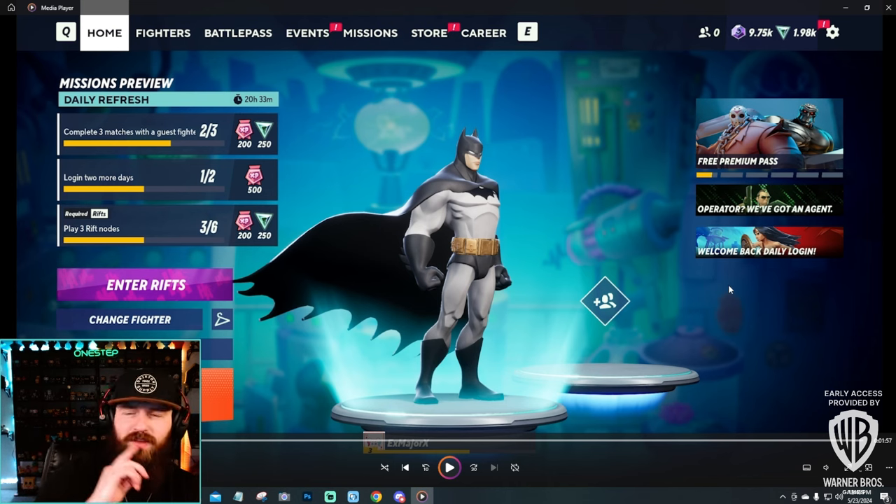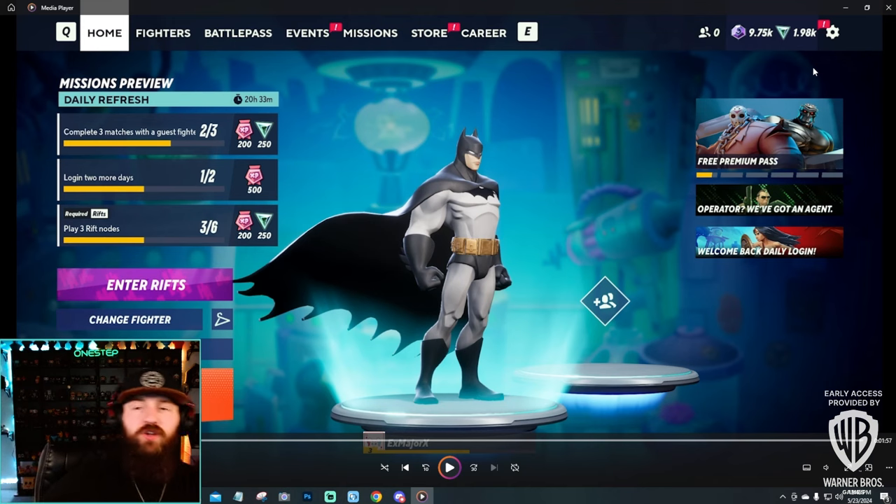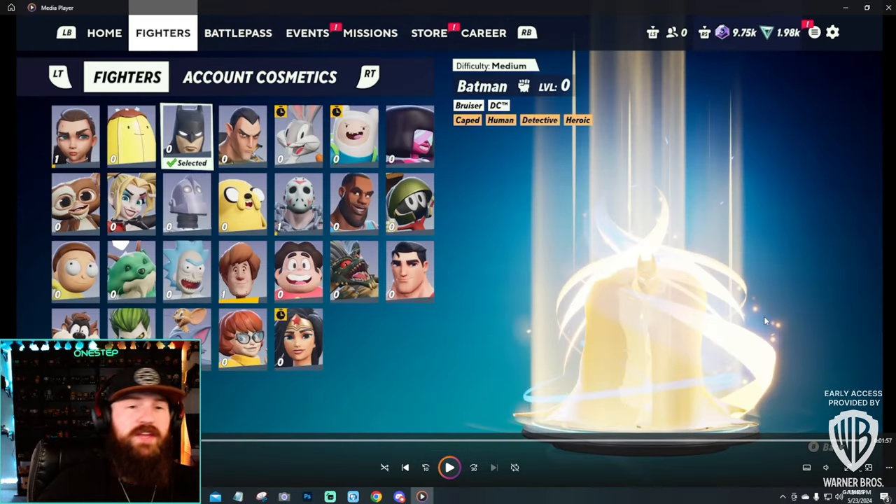On the right-hand side we have the free and premium pass with missions, the operator, an agent, and welcome-back daily login. You can see the currencies in the top right, and then the Fighters section where you can see the fighters themselves and change their skins and account cosmetics.